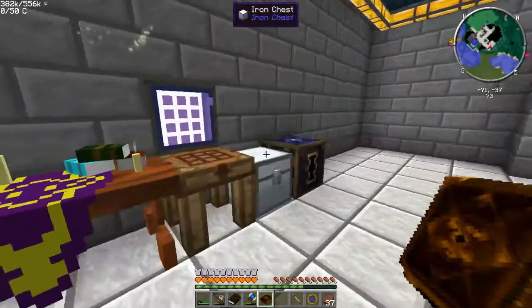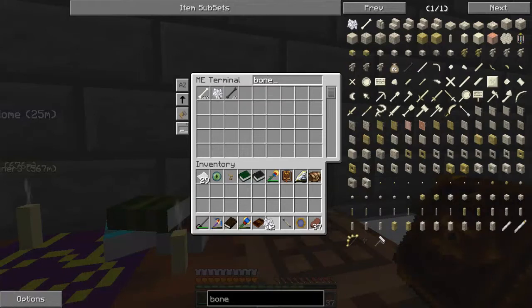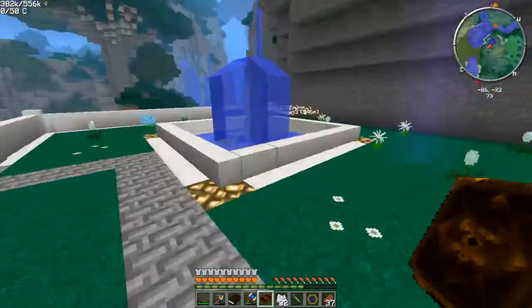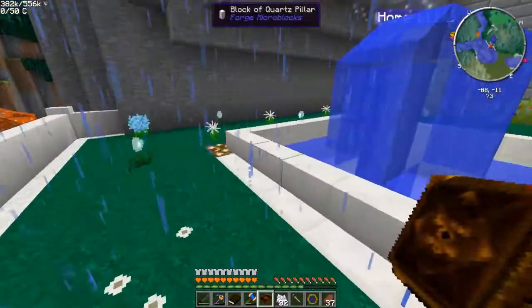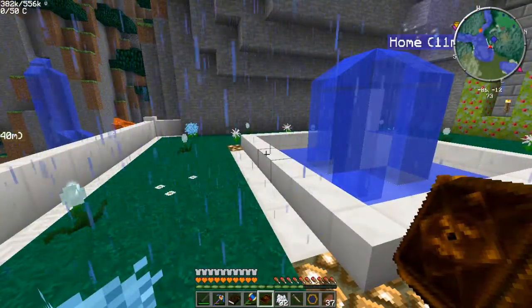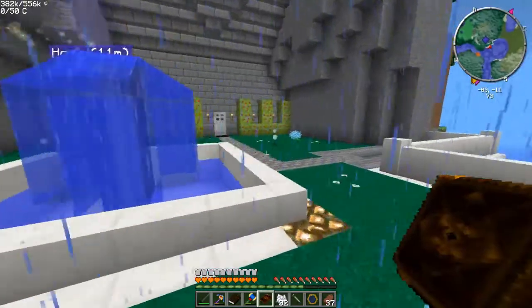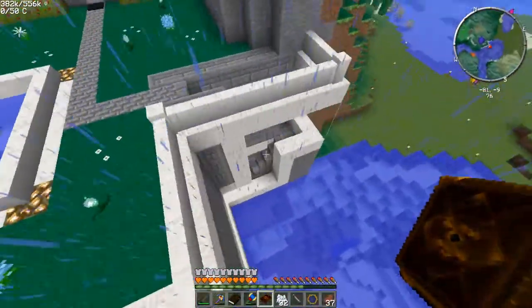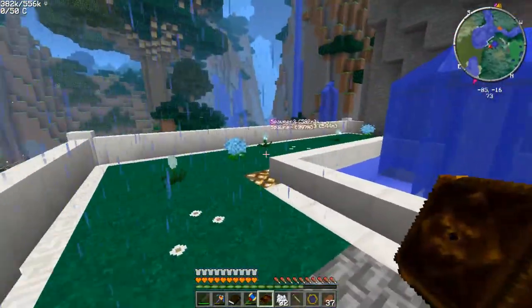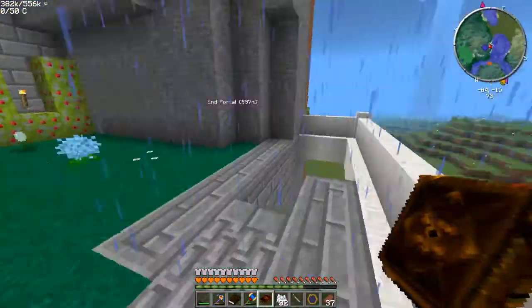So what I came up with — and I actually read this somewhere — is that if you use bone meal on grass... I did actually completely forget to mention how much I've changed things outside. I've done away with the whole farm, done away with the cow pens and stuff, and changed a bit of the look here — how the stairs were made. Mainly aesthetics really, nothing major. That's probably why I forgot.